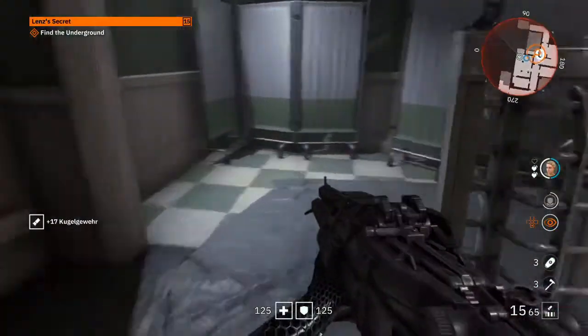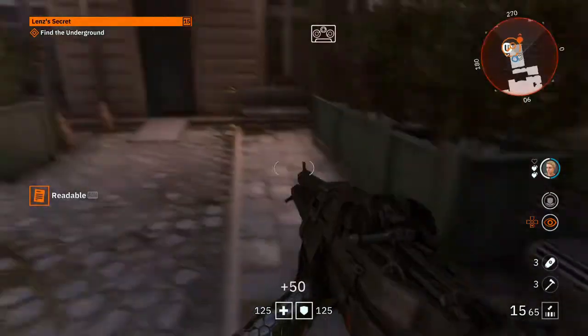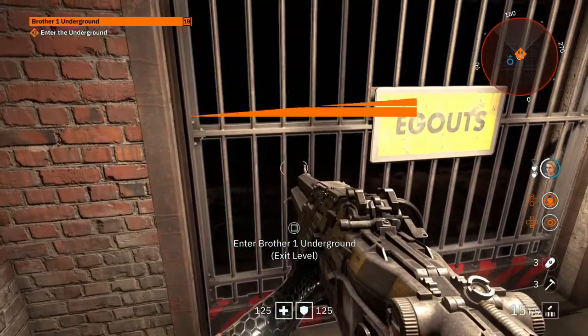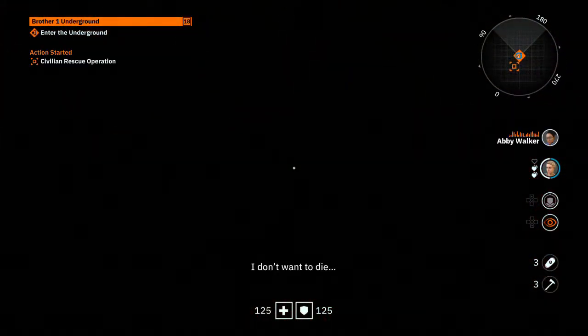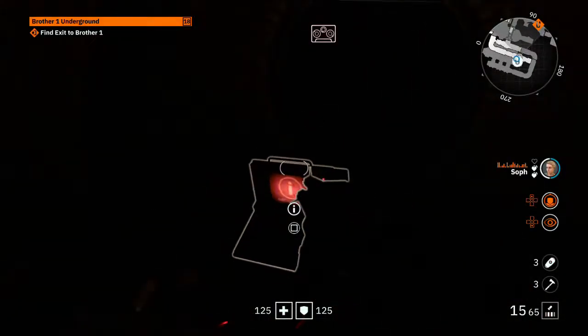I actually crapped myself — okay, so I'm meant to... Why did I just hear a man? Getting a lot of stuff here. 'Enter Brother One Underground.' I don't know if that's the end of the mission. So the 'Brother One' thing — I don't know if there are specific mission lines. I really don't know, guys, but I am enjoying the game so far. Hopefully you guys are enjoying it as well. Feel free to like, subscribe and check out my previous videos — I'm trying to do a full walkthrough. If you guys are playing it, feel free to add me on PSN — it's my channel name.